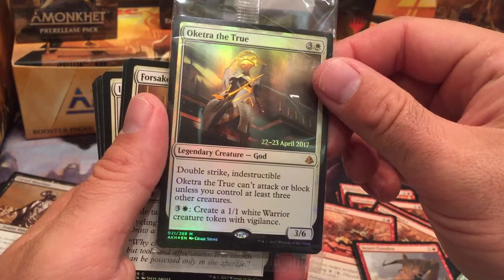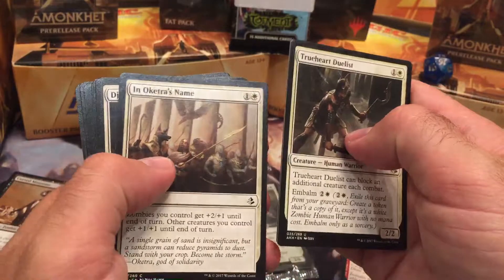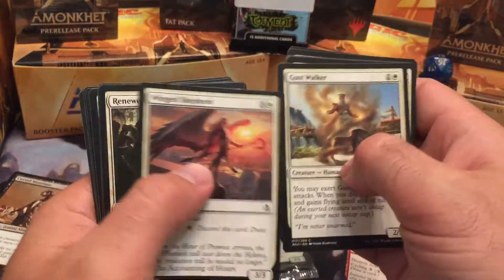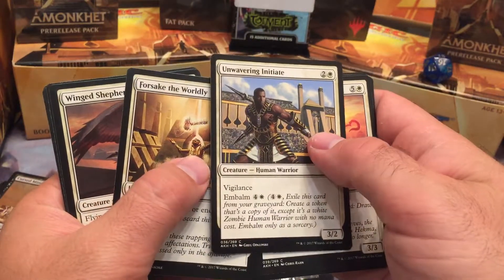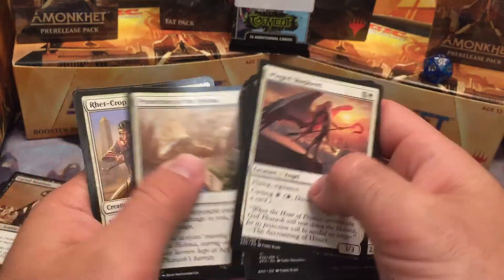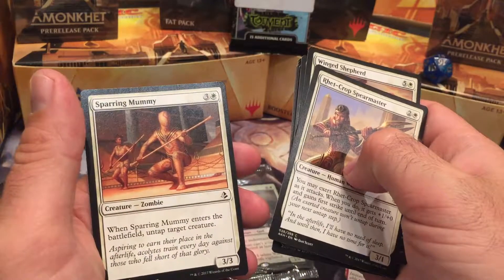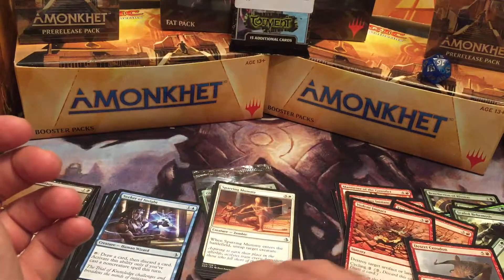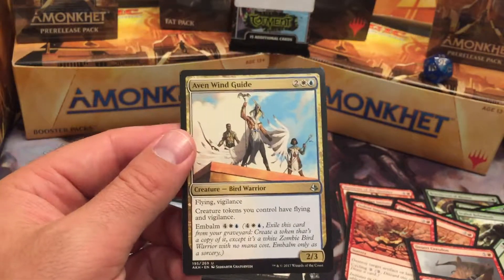For white: we got Oketra the True — double strike, 3/6, just awesome. True-Heart Duelist, Vizier of Deferment, Gust Walker, a couple Winged Shepherds with flying. Blue-white is pretty awesome for flying. Unwavering Initiate, Red Crop Spearmaster — could be a 4/1 first strike. Sparring Mummy that can untap a target creature when it enters. If we go the blue-white route, we also have Aven Wind Guide with flying and vigilance — pretty awesome for a four-drop.